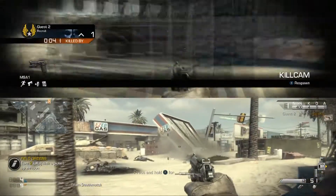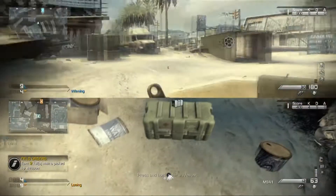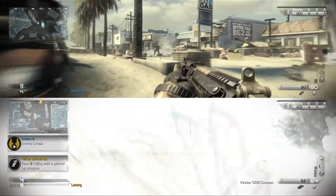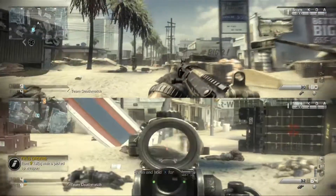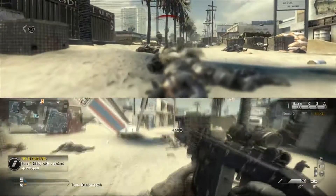The ammo crate is a six killstreak. You just throw it down and get a surprise random gun — you never know what you're gonna get out of it. It's like a box of chocolates.